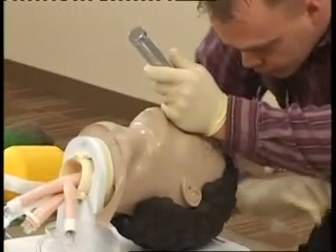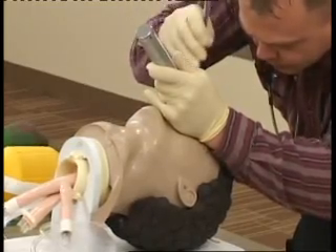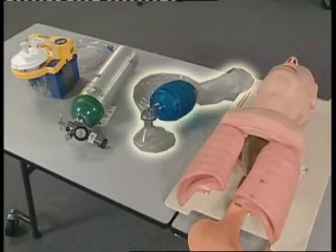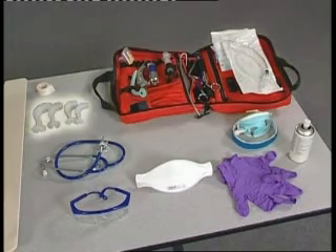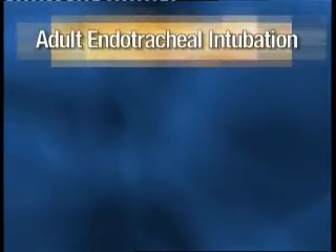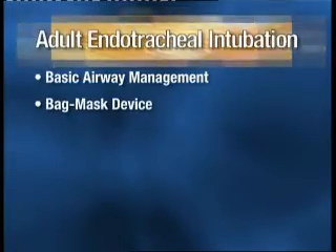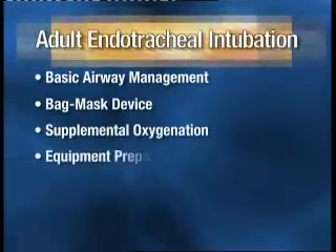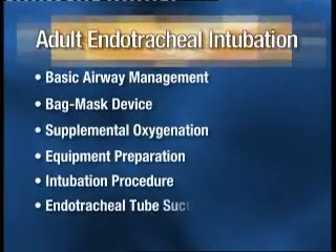This station requires the candidate to successfully provide ventilation, oxygenation, and intubation. Equipment at this station includes an airway mannequin, bag valve mask, supplemental oxygen, intubation supplies, airway adjuncts, and personal protective equipment. The main sections of this station are basic airway management, bag valve mask ventilation, supplemental oxygenation, equipment preparation, intubation procedure, and endotracheal tube suctioning.